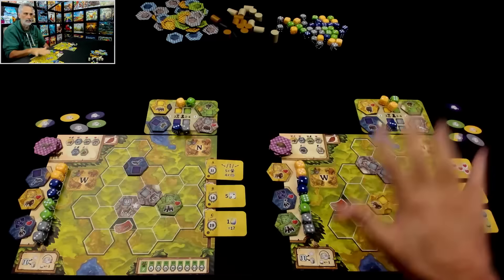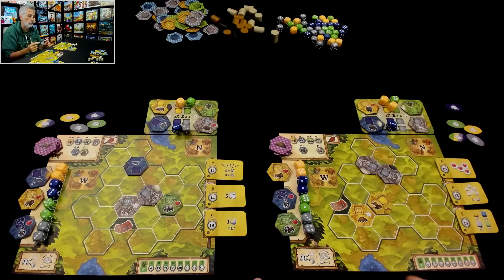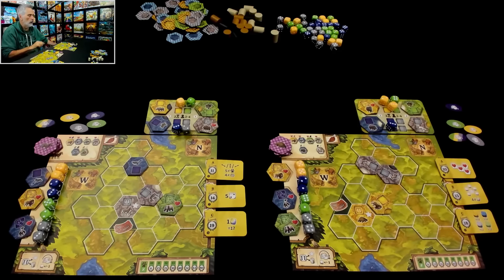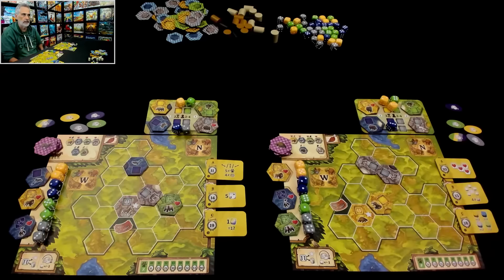This is my conservancy, this is Jen's. Before we get going, there were actually quite a few interesting decisions that had to be made as part of setup. First of all is whether we were going to go for the asymmetric side of our player boards, where we have different layouts. I've got more spaces around my entrance than Jen does, and our animals are in different places.